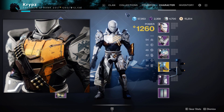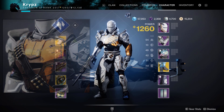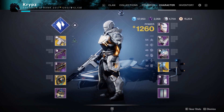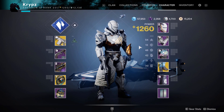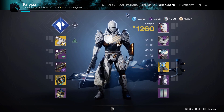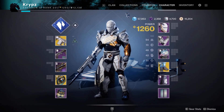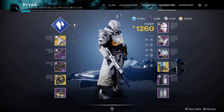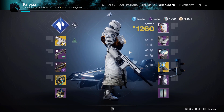There is one chestplate I'd recommend if you have it, and that would be the Sunbreaker Ornament, which can be found in the Eververse Archive. The reason I didn't use it is because I simply don't have it and didn't really want to pay 1,500 silver for a chestplate, so I used the Moonfan as a replacement. I think I did a pretty good job seeing this is my first time using the Peacekeepers Exotic in a Titan set. Let me know what you all think in the comments below.